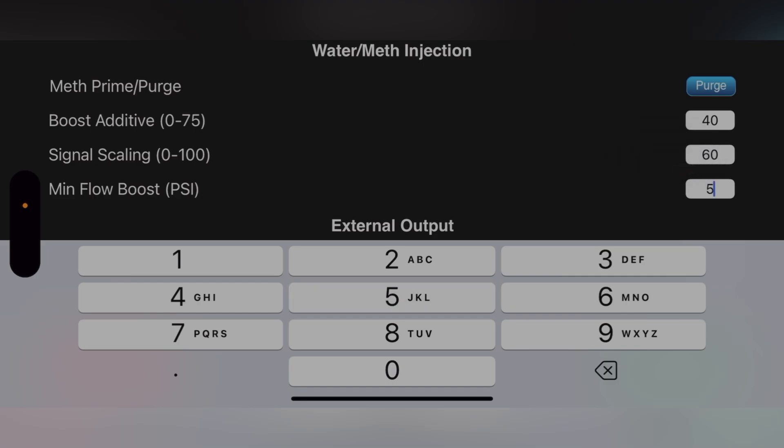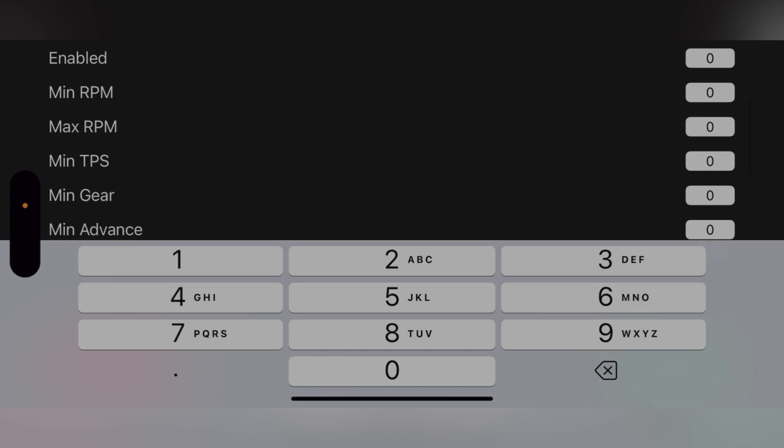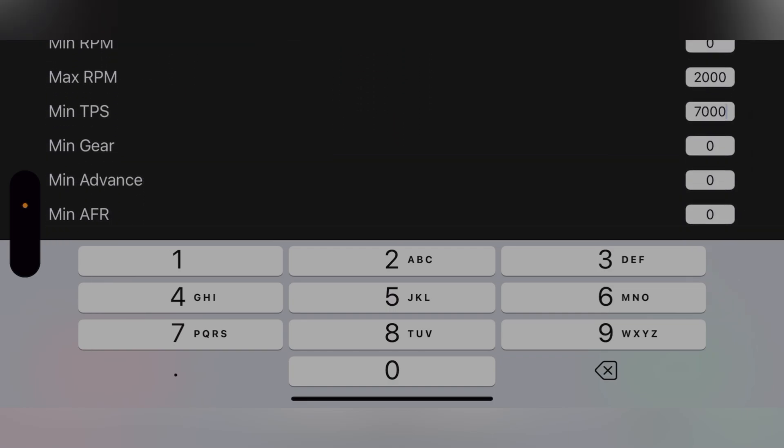I would say do it like at 5, or 4. Technically you don't make much boost when you're cruising, so you don't have much of a delay on your meth. When you're racing you can run more boost — like say for Map 6. Those are the settings for that. For the external trigger, the Minimum RPM is set to 2000 and the Max RPM is set at 7000. That is the meth injection settings.